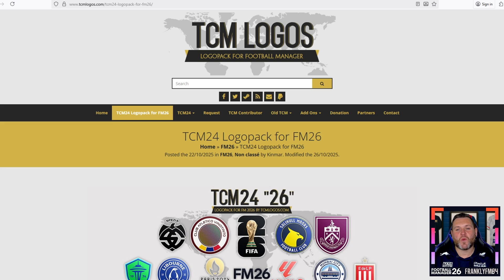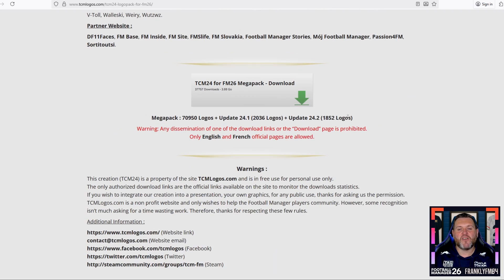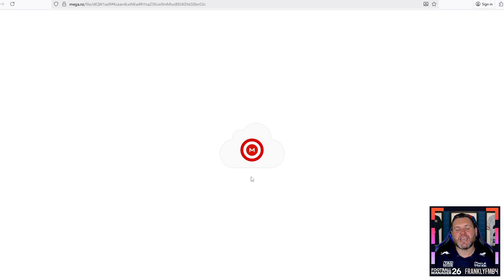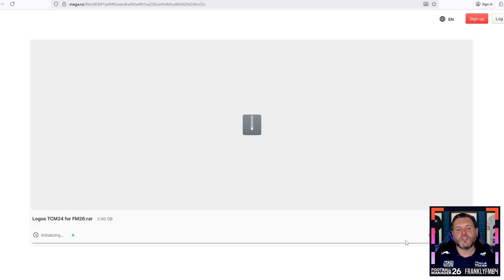Once you're on the website, scroll down about halfway down the page and you will see a box that says "TCM 24 for FM26 Megapack Download." Click on that link, another box will pop up, and click on "Download Megapack." Once you click that link, it will take you through to the Mega website where in the bottom right-hand corner you'll have a green button that says Download. Click it and the download bar will start. Once it's finished, I'll show you what to do next.